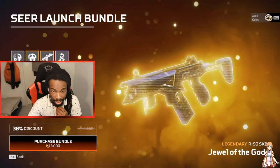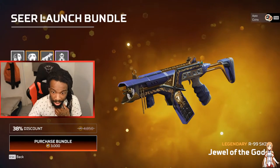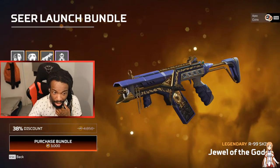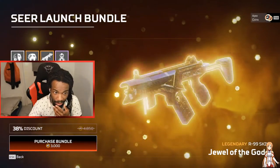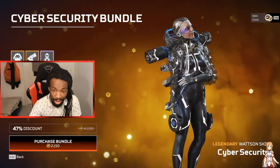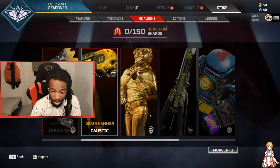Seer has a different skin. The R99 looks different — it looks the same as the default but it looks different. We got the Watson — the old Watson skin. And we got some new Horizon.